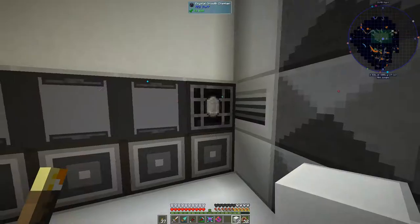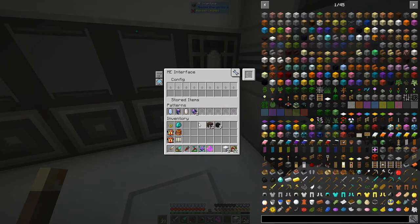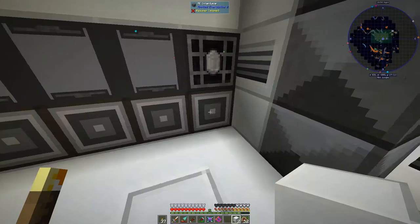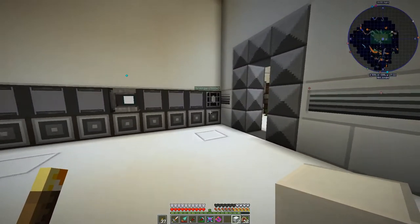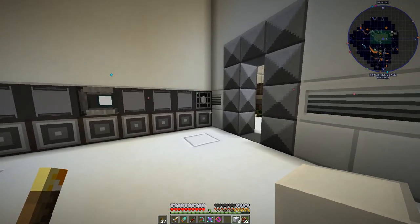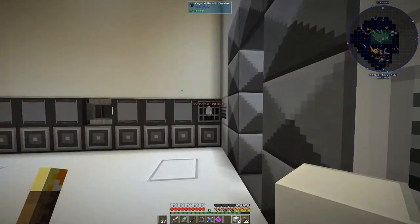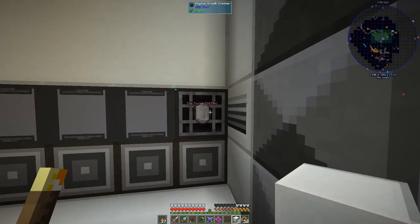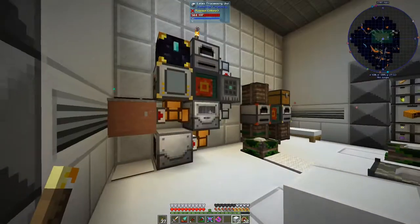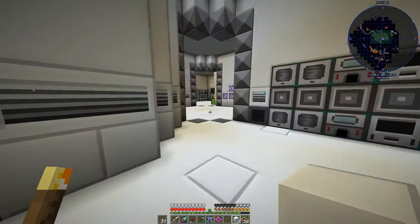Over here we've got the crystal growth chamber, which can handle a bunch at one time including fluix crystals. This is a lot easier than in Infinity Evolved. The AE2 Stuff mod is certainly a big help there.